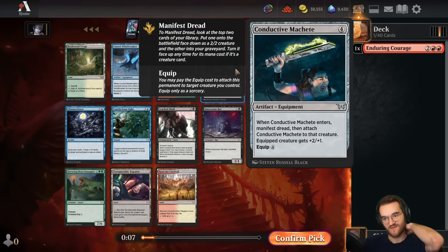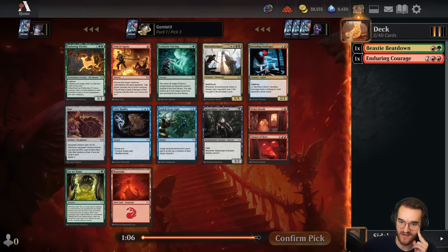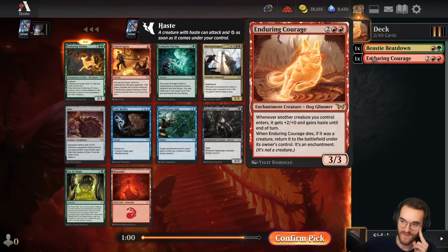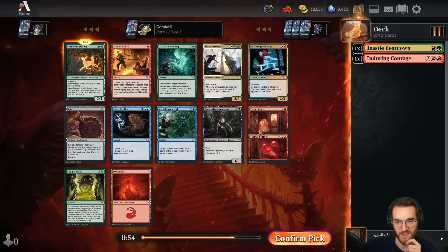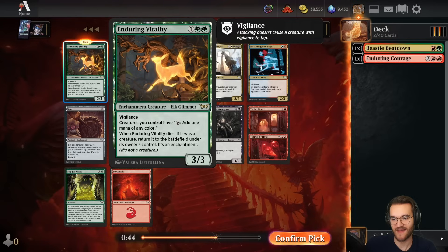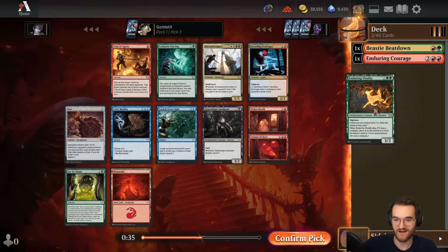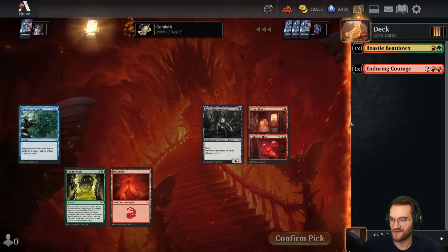Other reasonable options are mainly just Conductive Machete — a super solid card to put into any deck, fine filler, and the colorless aspect means it fits into whatever color pair you end up being. Pick three: Enduring Vitality! Just the full endurance deck today — Enduring Courage and Enduring Vitality. Super cute. I think it's probably the best card in this pack: three mana, 3/3 vigilance that's a mana dork itself, and also gives all your other creatures the ability to tap for mana as well.